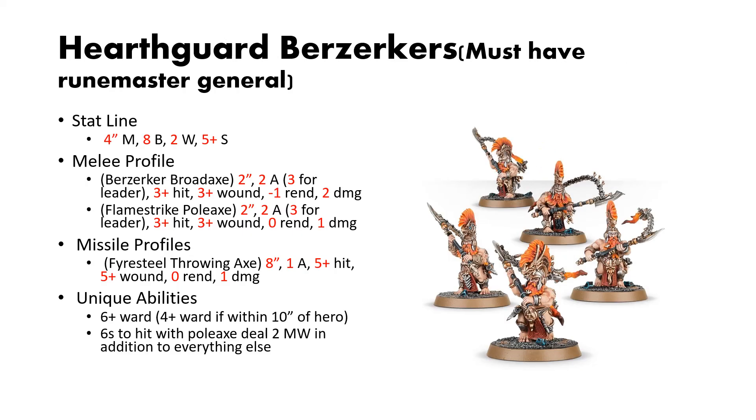Next we have Hearthguard Berserkers — these guys are incredibly scary. Similar to the Auric Hearthguard, you must have a Runemaster General. They have a stat line of 4-inch move, 8 bravery, 2 wounds, and a 5-up save. They have 2 options for their melee profile: either the Berserker Broadaxe, which is 2-inch reach, 2 attacks (3 for the leader), 3s to hit, 3s to wound, 1 rend, and 2 damage; or the Flamestrike Polearm, with 2-inch reach, 2 attacks (3 for the leader), 3s to hit, 3s to wound, no rend, and 1 damage, plus the basic throwing axe missile profile. They have a 6-up ward natively, and if within 10 inches of a hero they have a 4-up ward, which is really powerful.